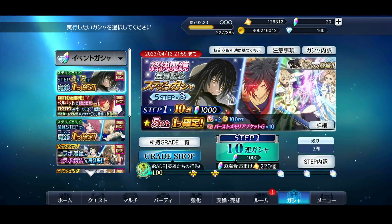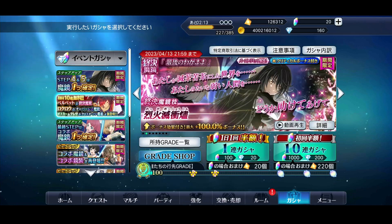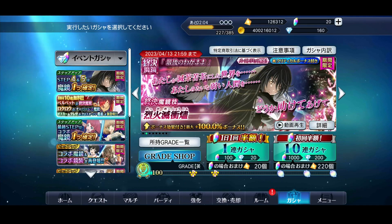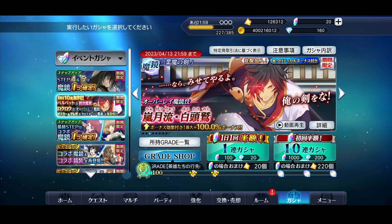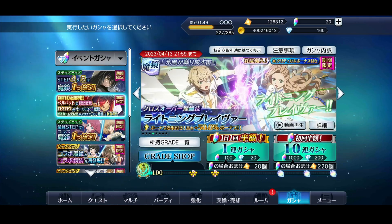Let's go over everything — we'll start with the banner and go over the event stuff later. There is a free multi on this banner since it technically dropped in the anniversary month. I didn't see a logo pop up on the summon tab at the bottom like usual, so you might not notice it — definitely go ahead and do that if you haven't.